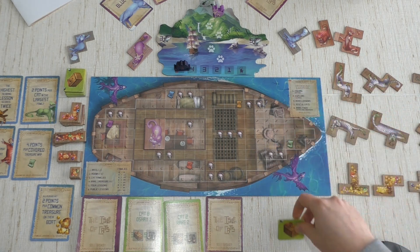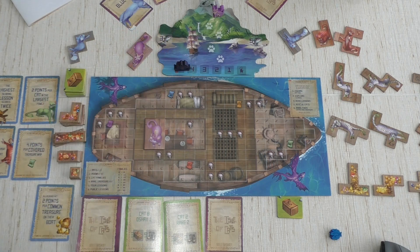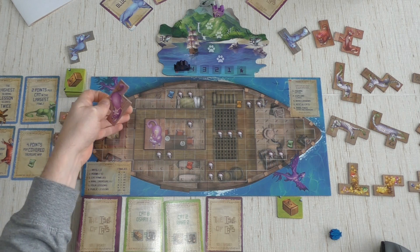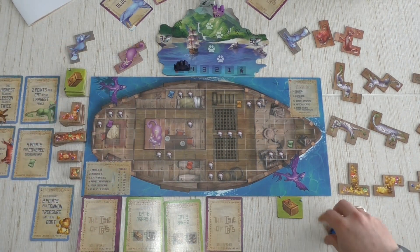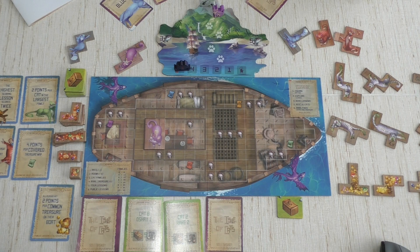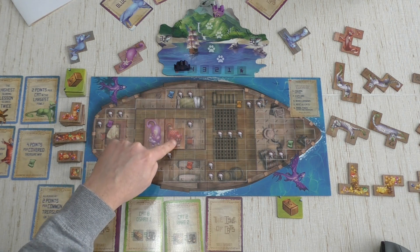It's a tough choice — I really don't want that blue one. I could take this one and start filling up this room, making a family of purple cats, but it's dangerous because I don't know what purple is worth. Or I could spend all five fish to get a red one and play it safer. I'm going to spend five fish and take this red cat, placing it next to the purple one.